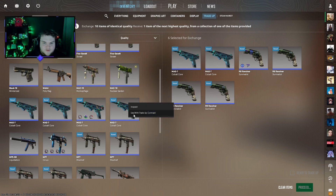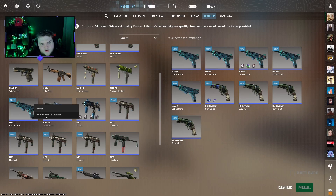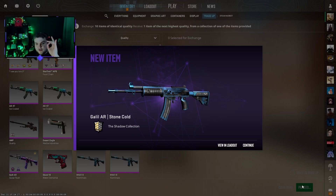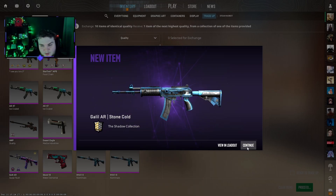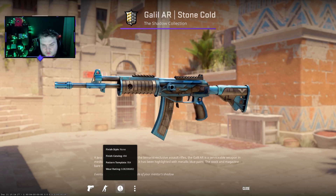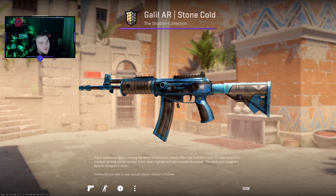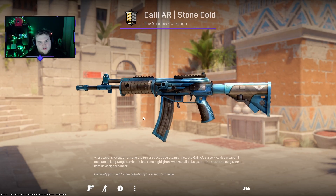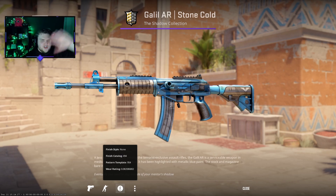The second trade-up uses four Survivalist Ariates and a ton of Cobalt Cores — total cost £3.30. The four revolvers were £1.44 and the six Cobalt Cores were £1.86. We got a Stone Cold, which is probably what we wanted from this — the 30% chance coming in. It's Minwear and the float should be 0.08. It came out at 0.082. Someone mentioned in Discord that when doing trade-ups, float matters — not just for Factory New or Minwear, but one tiny variance in float can drastically change the outcome.